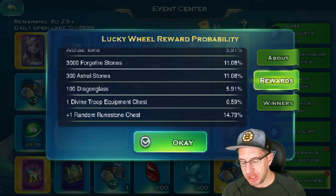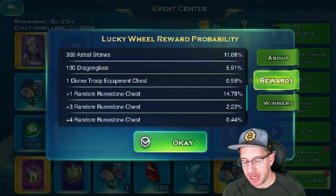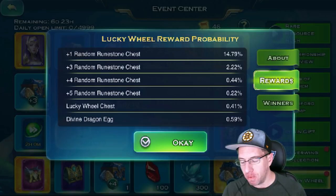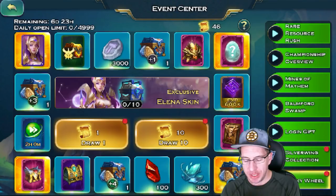Astral Stones at 11%, 100 Giant Glass for 6%. Divine Troop Equipment Chest is 0.59%. Plus 1 Runestone at 14%. There's no Plus 2 — it goes straight to Plus 3 at 2.22%. Plus 4 is at 0.44%, Plus 5 is at 0.22%, Lucky Wheel Chest is at 0.41%, and Divine Dragon Egg is 0.5%.